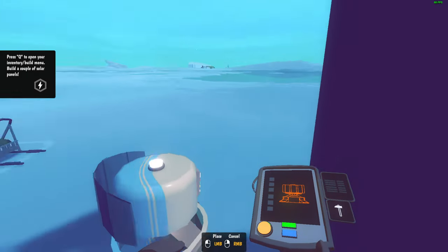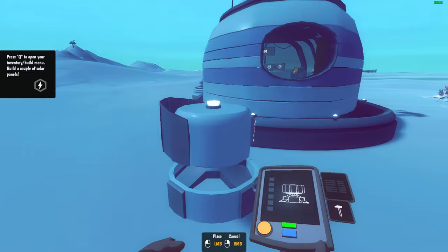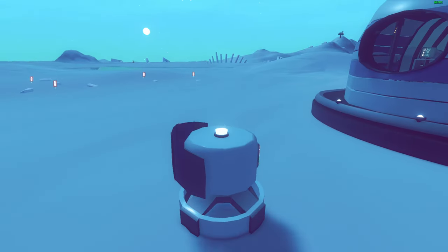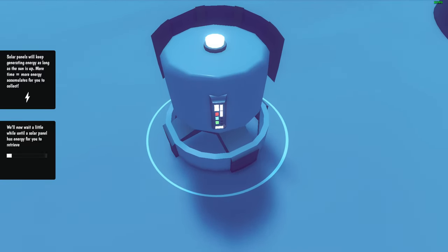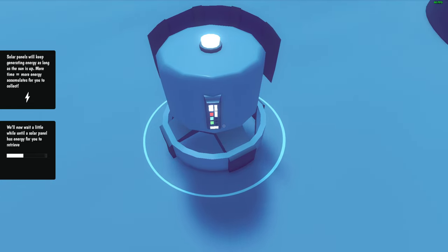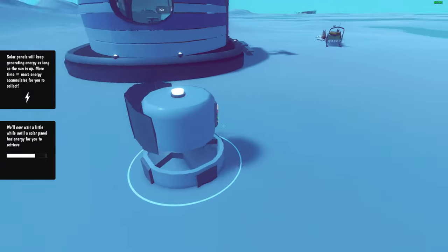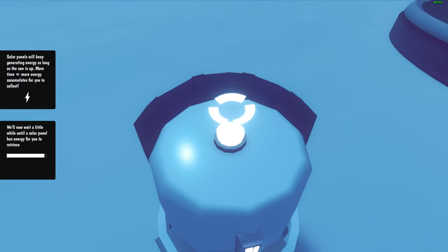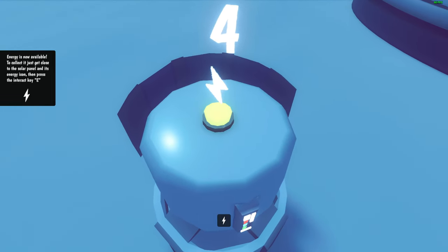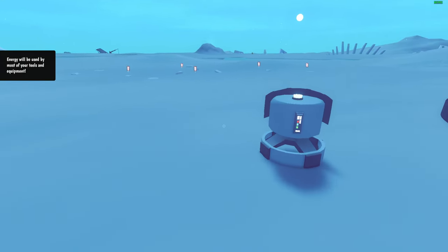I guess we're supposed to put them outside. There are the dogs. I'll put it here. Do I need to wire this up? Now we wait a little while for the solar panels to gather energy. Why is this solar panel so small and round? Even NASA rovers have bigger solar panels than this thing.